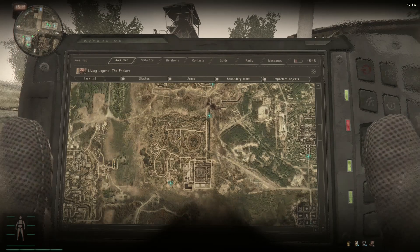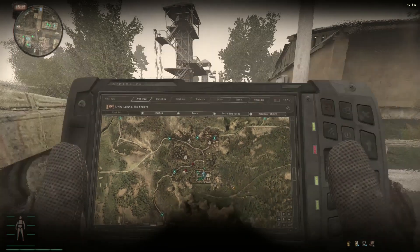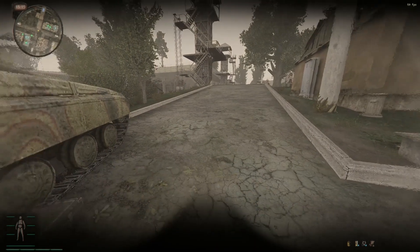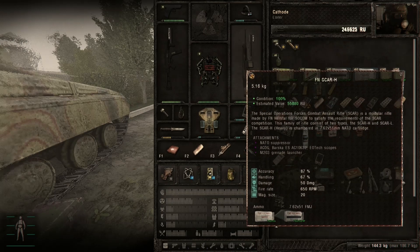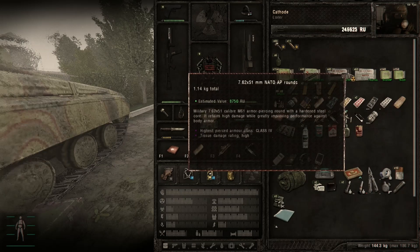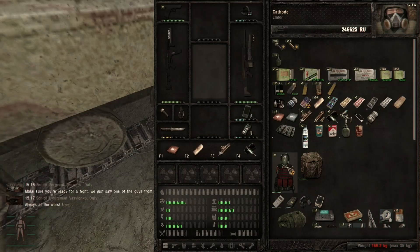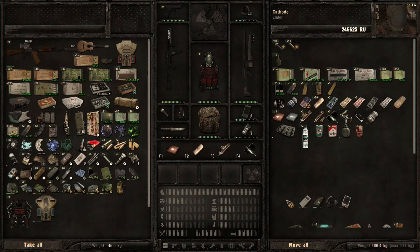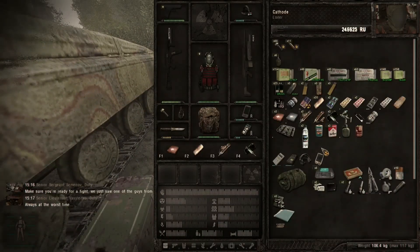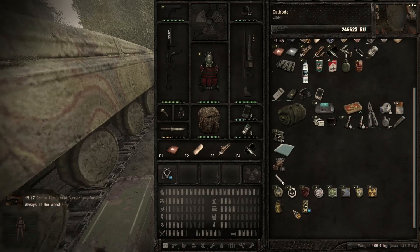Right now it's to get to the train station in Jupiter here. I also swapped out my AK for a SCAR, mostly because of the armor penetration. And we're not going to be making that run with this suit on, because no — I actually want to run around, and that suit just does not allow for it.